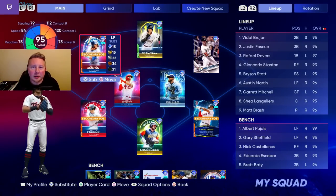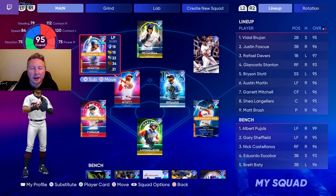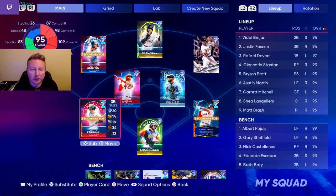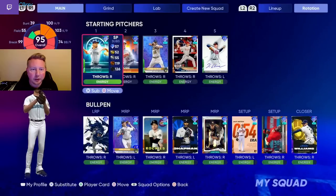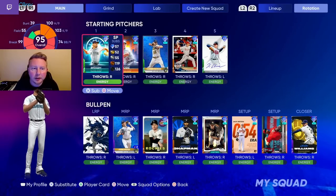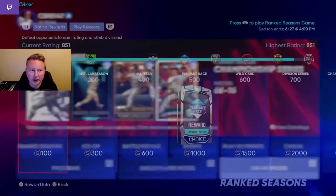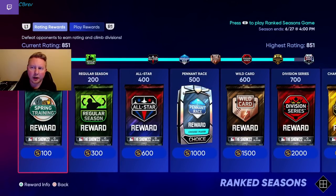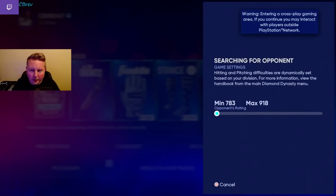What's going on guys, it's Cbrev. Welcome to another episode of What Would Brev Do — the series where we play an entire ranked game and I talk about what's going on in my head during the process. Same lineup as the last episode, though I did swap out our catcher for Shane Langleyers. We're continuing our trend of pitching with all the future stars cards from the new release, and we're approaching World Series so hopefully the games go the full nine innings.